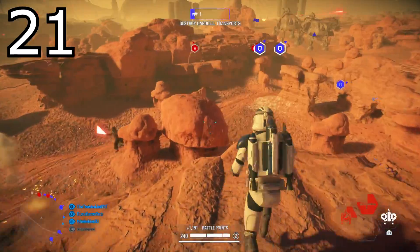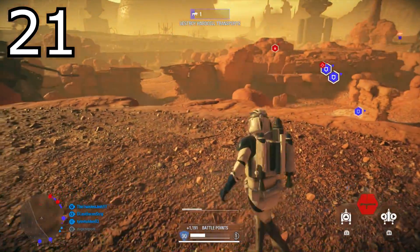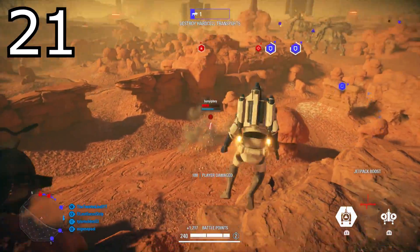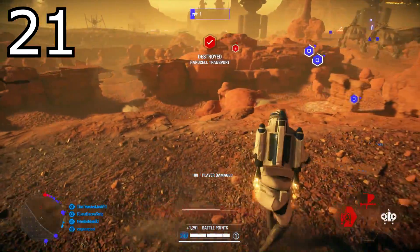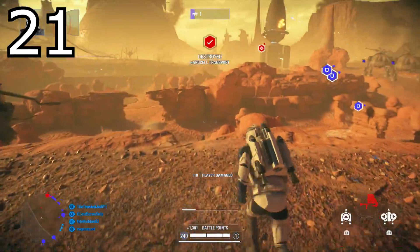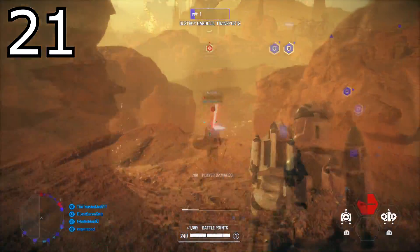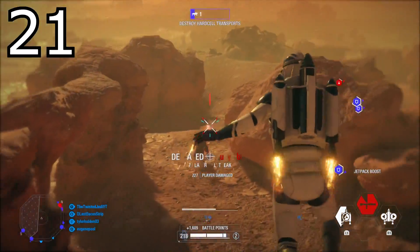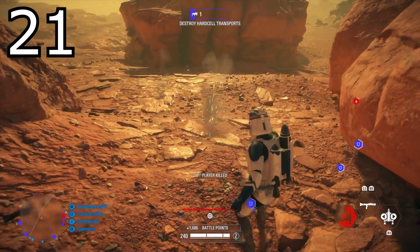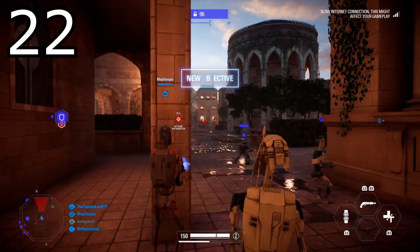Tip number twenty-one: use the high ground. I'll show a clip I got last night — I'm playing as the aerial facing off against Darth Vader. I try to keep the high ground at all times. Playing as the aerial I have much better mobility and I can play the high ground to my advantage. You'll see I do this as much as possible and it ends up with me killing Vader, which shouldn't really happen when you're playing the aerial.